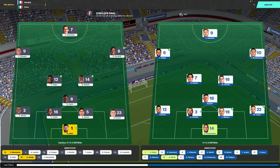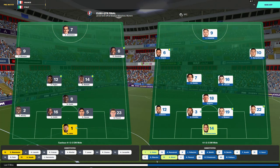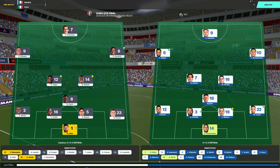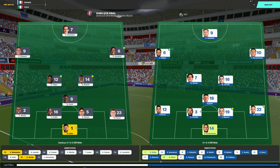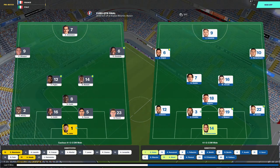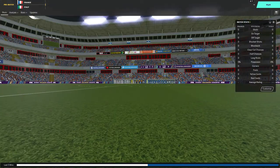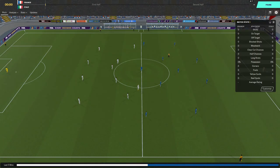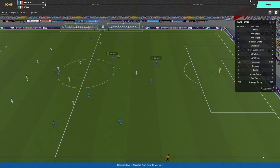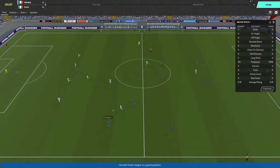Italy have essentially the same formation. Donnarumma in goal. Lazzari, Bonucci, Chiellini and Emerson make up their back line. Jorginho anchors their midfield with Zaniolo and Verratti ahead of him. Insigne on the left, Bernardeschi on the right and Ciro Immobile up front. It'll be interesting to see how both teams with essentially the same formation line up.